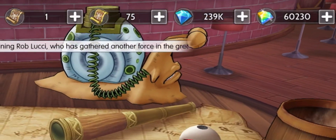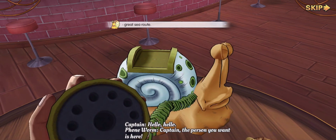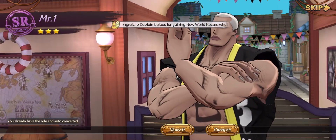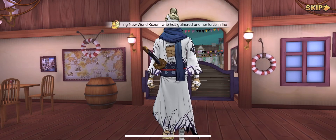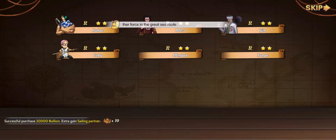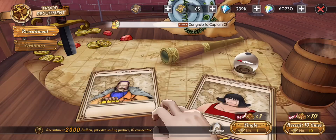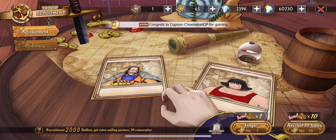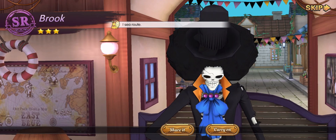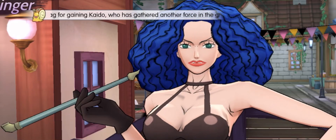Now for the exciting part — we are going to use our 75 super recruitment tickets. I wonder how many SSR characters we are going to get. We're starting with Mr. One — okay, not bad. Next is Ryuma the ghost swordsman, so now we have three SR and one SSR hero. We got Brook of Luffy's Straw Hat crew. Next is the sexy Ms. Double Finger.